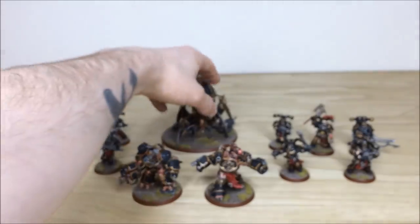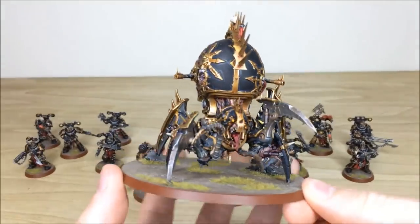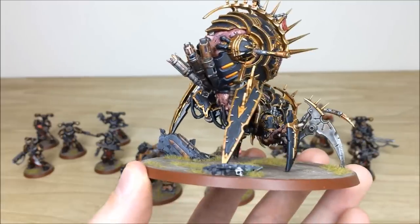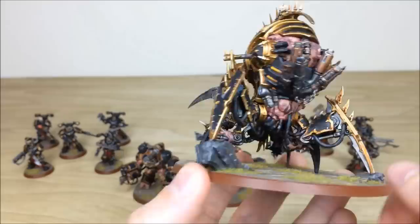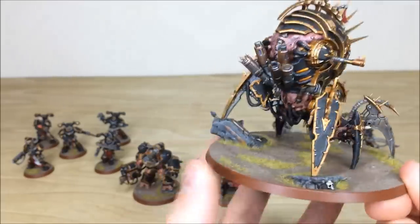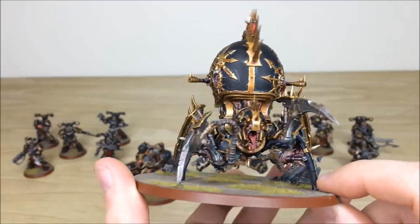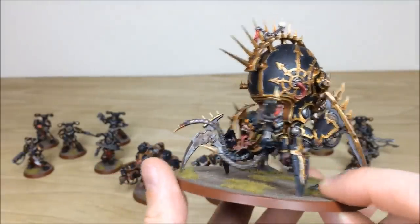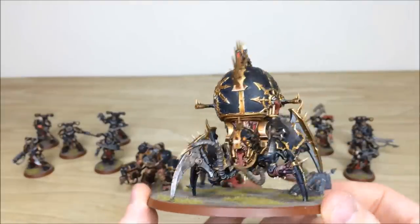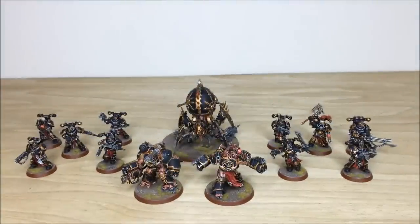Then we pull forward the Daemon Engine, which is a really cool model. Look at all the detail — it's absolutely packed. Those front talons are ready to scythe people in half. You've got all the flesh work highlighted, and I love the glow on the engine part at the back — those glow parts are really cool. The flesh is really red and raw with lovely tonal variance on the skin. All the skulls are picked out, all the teeth individually highlighted, all the lenses on the front picked out, and the tongue and teeth inside the mouth done too. A great combination of flesh, daemon, and daemon engine metal. An awesome model and a great starter set for the Chaos side.